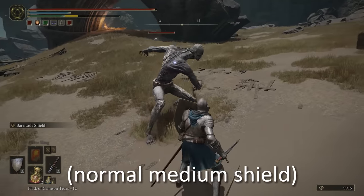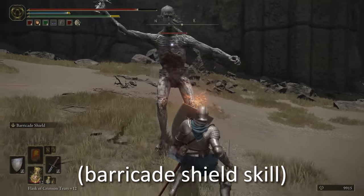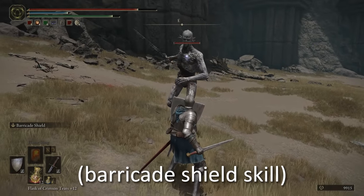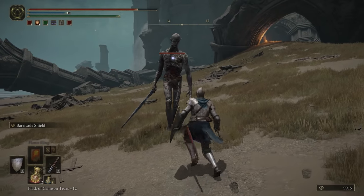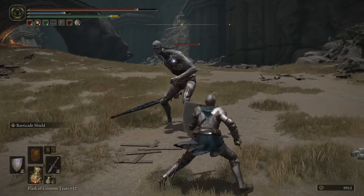Barricade shield. This is a weapon art you can apply to most shields. Last time I mentioned how great shields will cause enemy attacks to bounce off more frequently, but it turns out that using the barricade shield skill has the same effect. Not only that, but activating it functions as a block too, so you can sort of time it like a block counter from Monster Hunter.